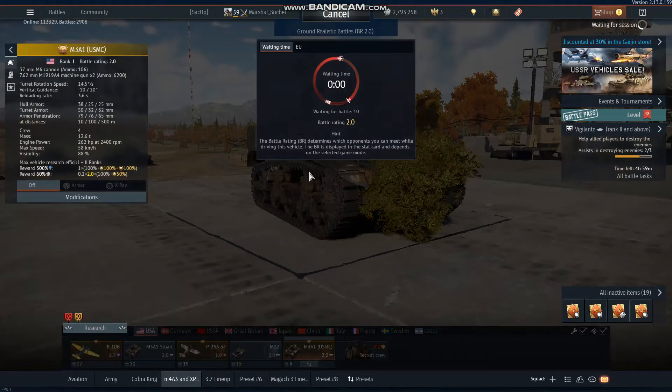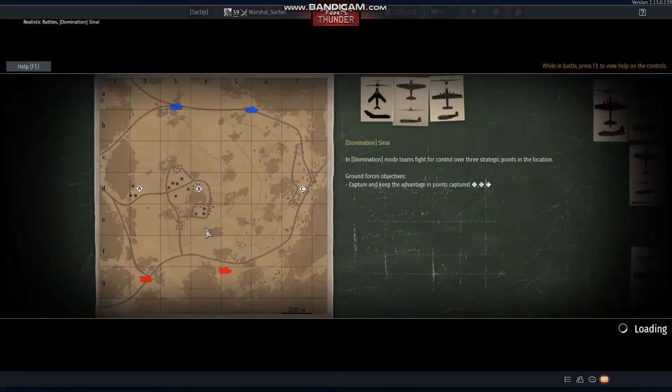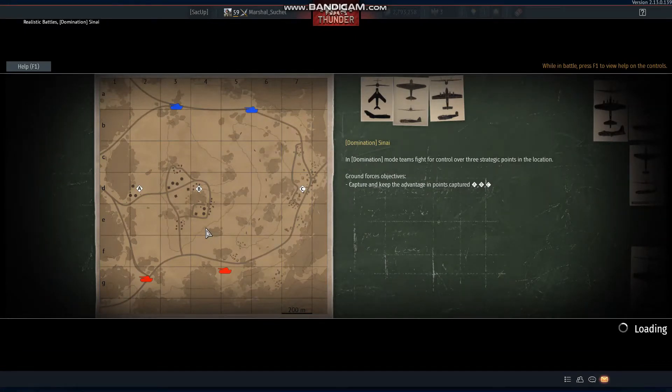We're hopping into battle with this. My preferred shell loadout is 20 of each because too much ammunition and you've got like a cork. We're on Sinai, and I got an unlocked camo in the M22 last night while I was spading it.